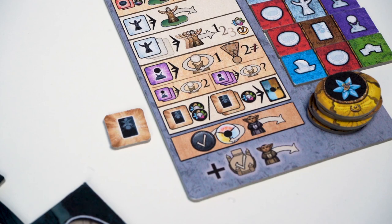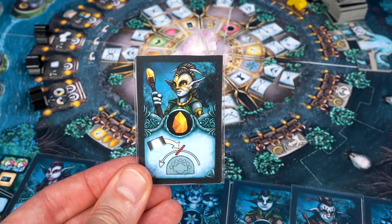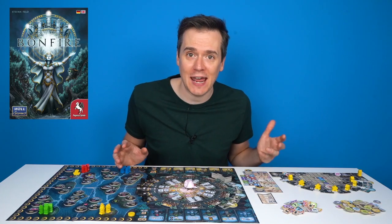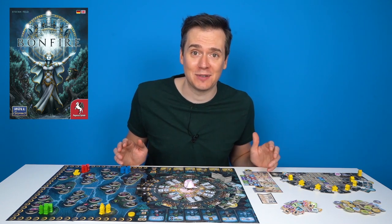The brown action is for recruiting gnomes. Specialist gnomes give you an ongoing ability, such as being able to build portals in any order. Elder gnomes are worth points — for example, for every portal you have — but only when you take the card, so you should wait until it's worth scoring, but before another player grabs it.